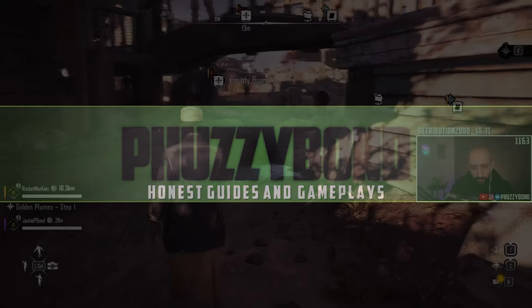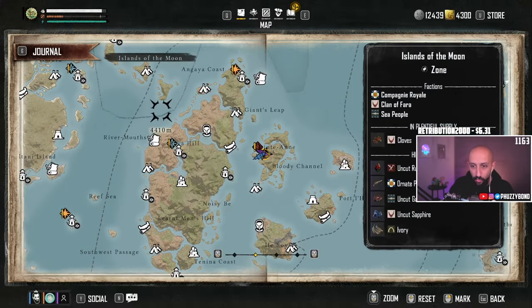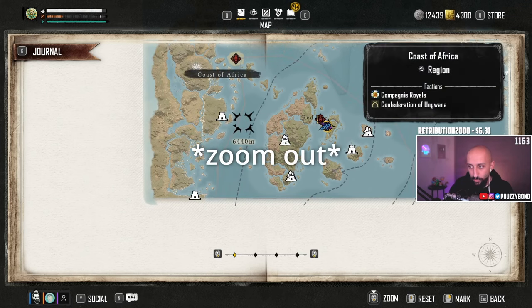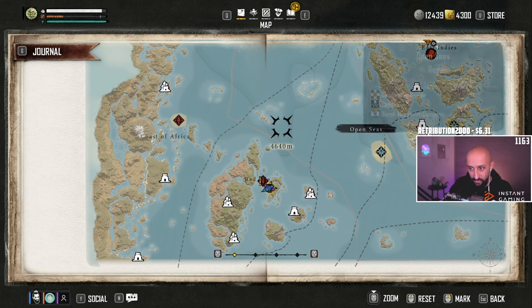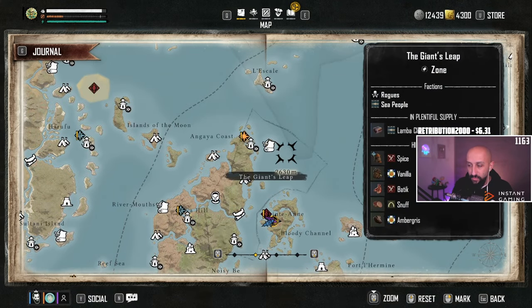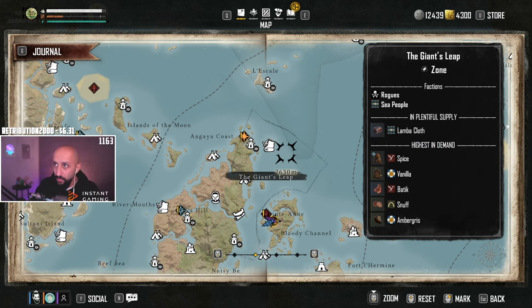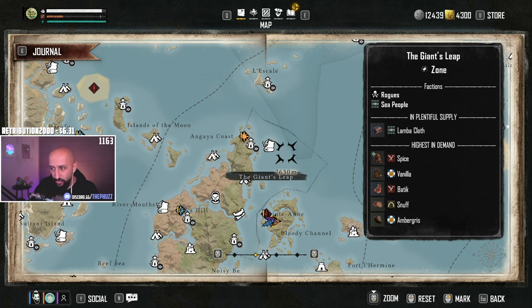How do you make silver? Many of you know, but bear with me so we can show the new people. Number one, you have to understand the map. Once you zoom in all the way, zoom in just one step inside — one step — and then it starts showing you right here what's highest in demand and what's in plentiful supply. Highest in demand means the price is going to be higher than what's in plentiful supply.